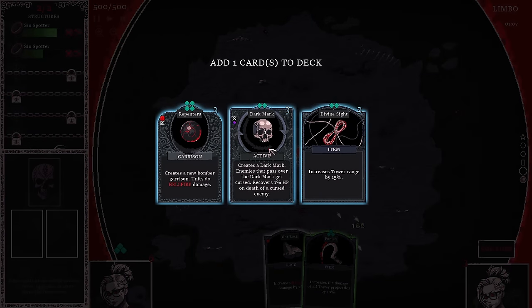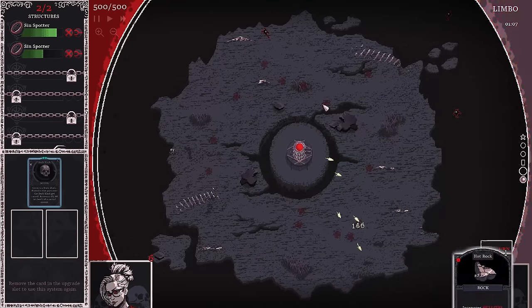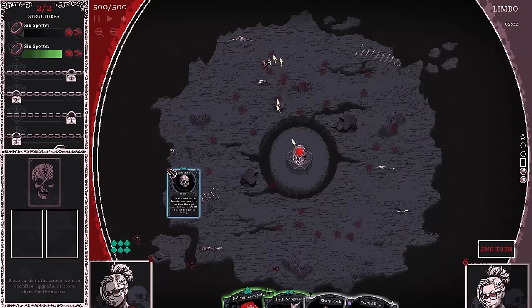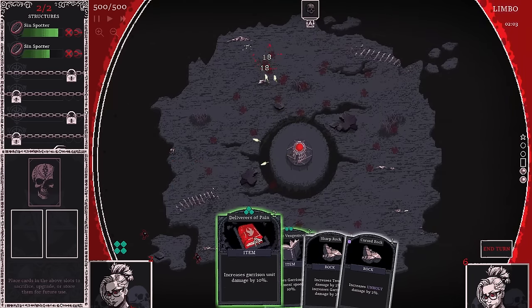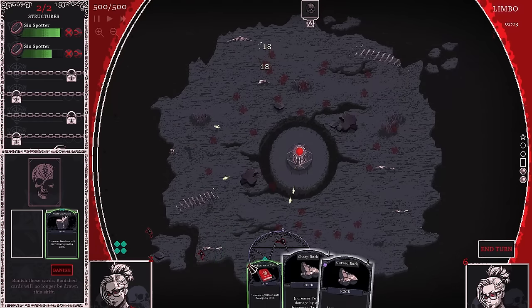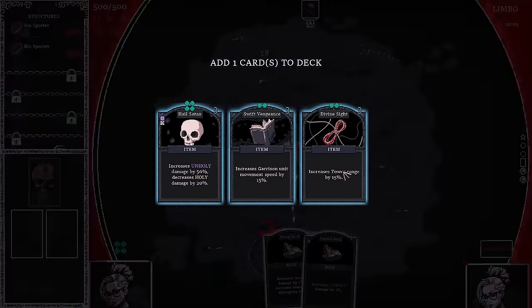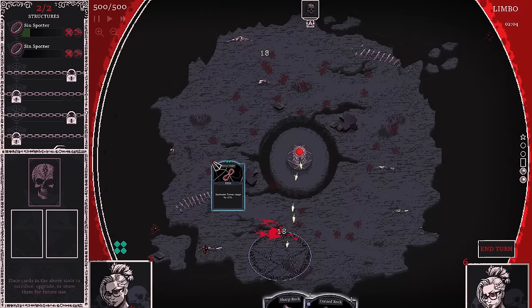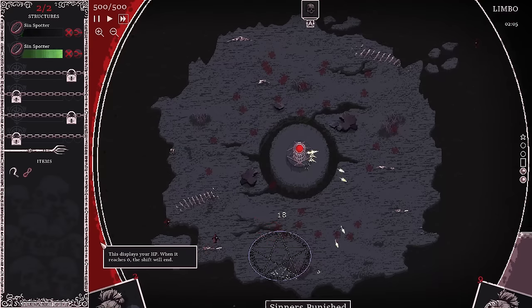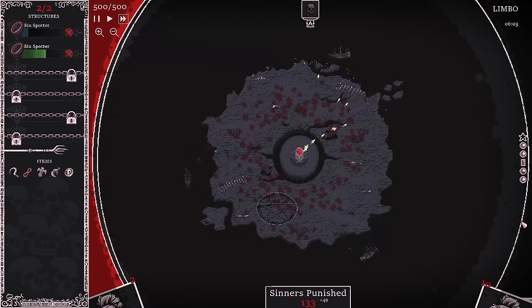We'll throw dark mark down, set that on active. Garrison and Garrison upgrade — maybe I should have waited because we might have been able to upgrade to purple. Tower range by 15%, we'll do that, then throw these rocks down just because we can. Maybe I should have turned those rocks into a green to see what we'd get, but that's all right. They're getting a little closer than they did during the garrison build.